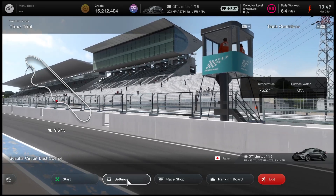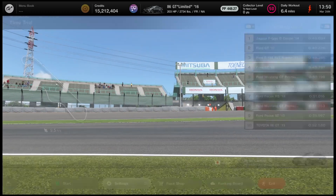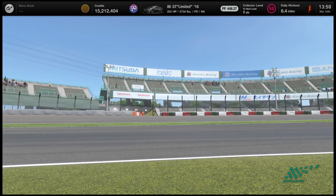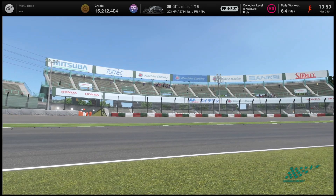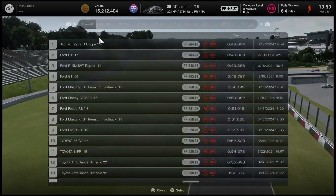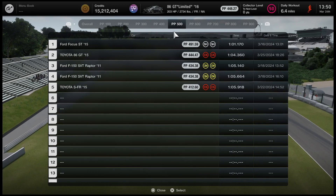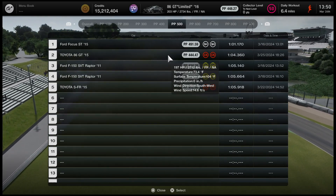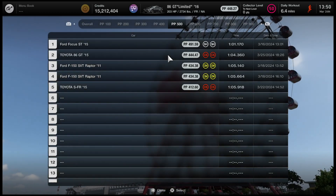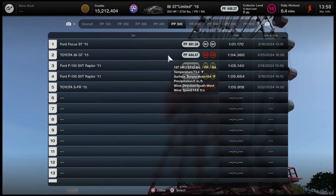What's going on guys, we are here with another installment of Stock vs Not. As you can see, we are still working in the Toyota dealership. This time we are in the 2016 GT86 - quote - limited - quote - the facelifted model compared to the last one we just drove. Let's take a look at that one. The stock one actually has a little bit more performance points at 444.47, and 448.27 is what this current one has.